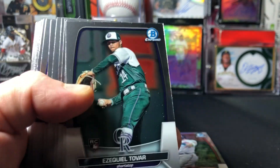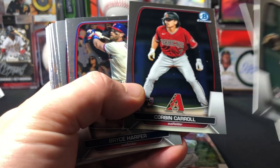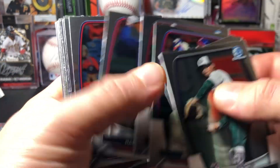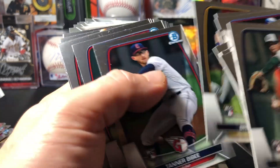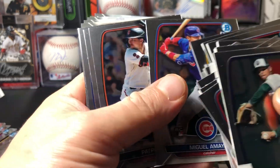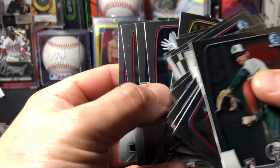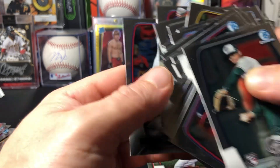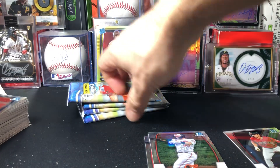Let's see: Ezekiel Tavar, Grissom, Corbin Carroll — no rookie symbol on there — DeVors, Shohei Ohtani, Corey Seager, Tanner Bibby, Spencer Steer, Bailey Ober, Bow Nailer, Cruz Peña, DeVors — oh, two Ohtanis in that one. As you can see, nothing really in those packs.